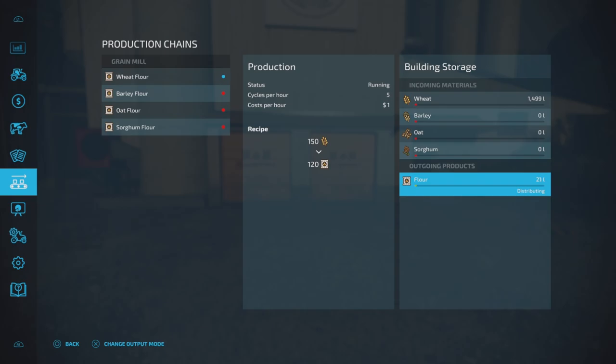So the three steps are: storing — it makes pallets; selling — it just sells the flour directly at a set price; and distributing — it sends the flour off to the bakery. You don't have to do anything for that, and I think the cost per hour is just built into production. I'm going to put it back on storing, speed up time, and we'll see a pallet get put out.